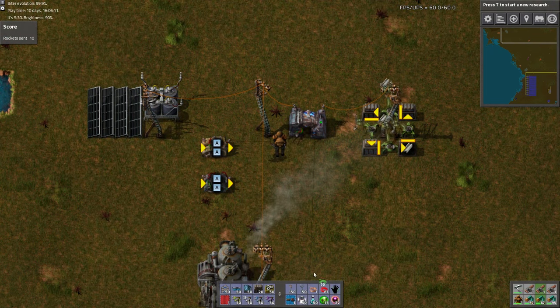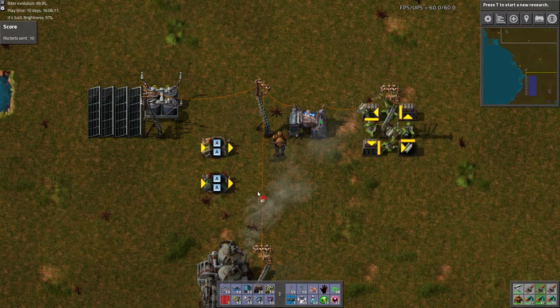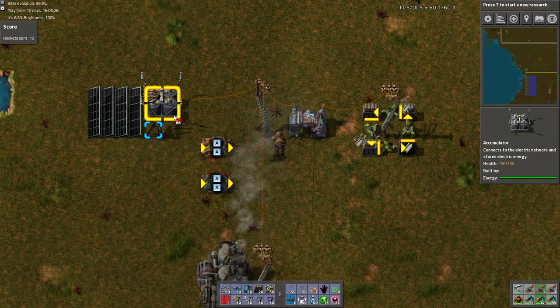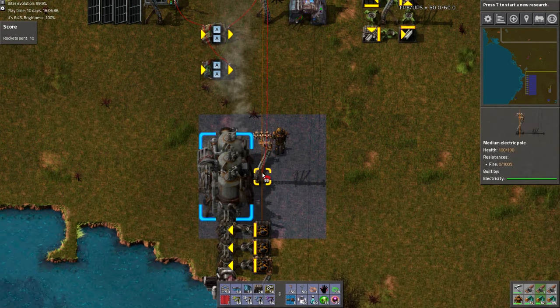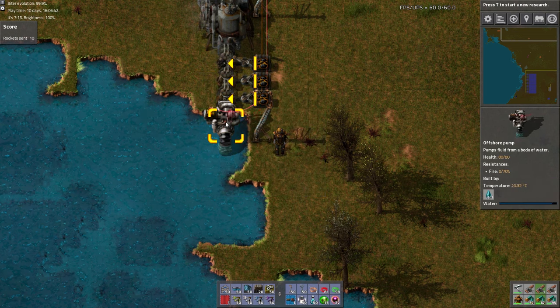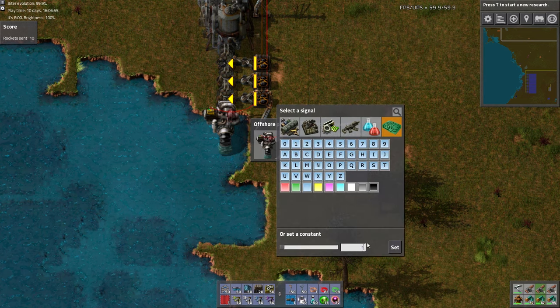Now all we have to do is connect some red and green wires. Connect a green wire from the output of the decider combinator to the input of the arithmetic combinator. Then connect a red wire from the output of the arithmetic combinator to the input of the decider combinator. Next, connect a red wire from the accumulator to the input of the decider combinator. Now string along some red wires from the output of the decider combinator to the offshore pumps that service your boilers. Finally, set your offshore pumps such that signal A is equal to 1.